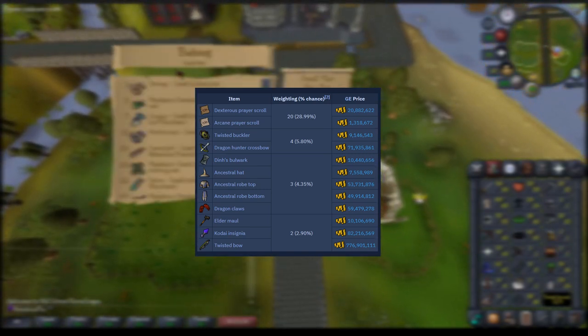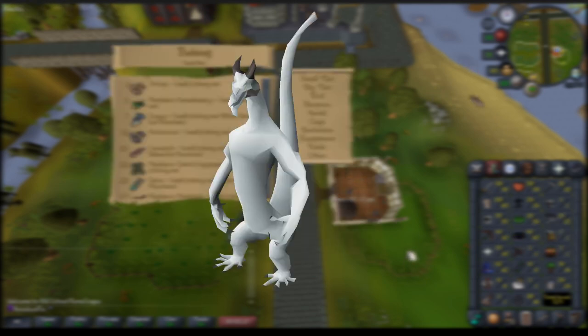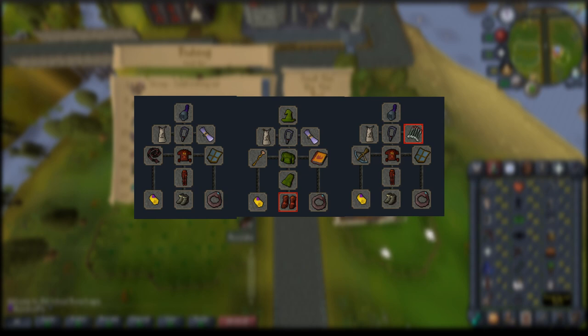And lastly, the big ones — the cool kids weapons. Of course the twisted bow would be the one to get. The Kodai — it's pretty useless, not going to lie — and the Eldemaul is a great crush weapon, so that could help for future PVM. And there's also this little fella who would be an amazing pet to flex, and also there are a heap of supply drops that would make getting higher levels and 99s a lot easier.